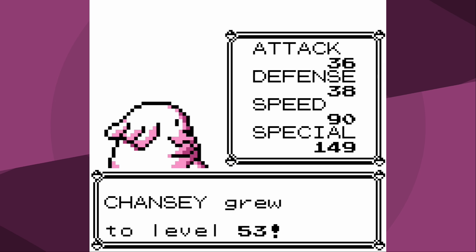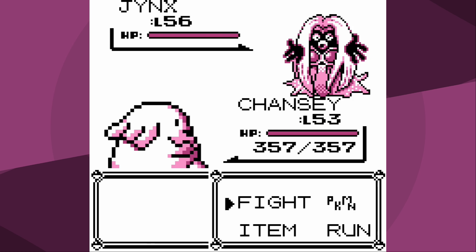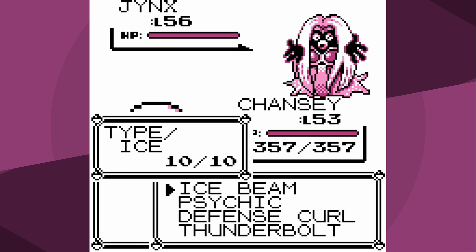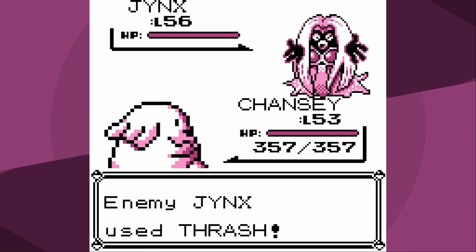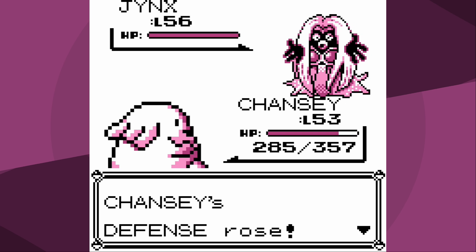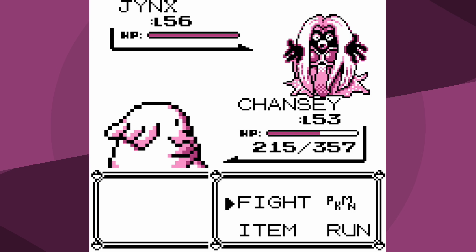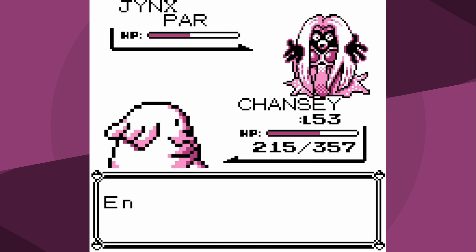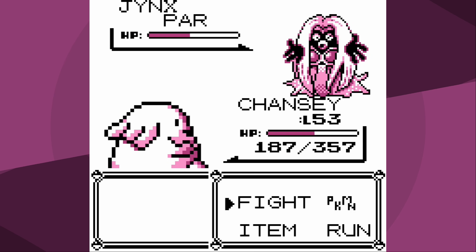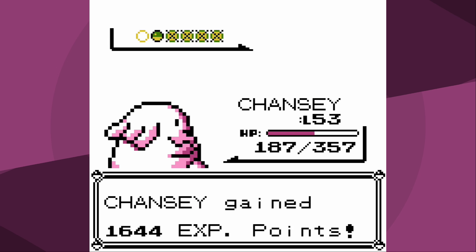That was pretty quick - 36 attack at level 53. Could you imagine doing physical-attack-only Chansey? That would be the worst thing in the world. Jynx's physical attacks are scary - Jynx goes for Thrash almost immediately, which isn't a big deal unless it gets a crit. I set up my three Defense Curls and my HP decreases pretty significantly. Even though Jynx is confused after Thrash it hits me with Ice Punch. I don't get the freeze and I knock out Jynx.